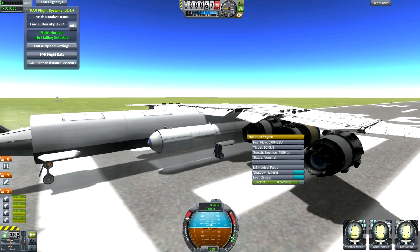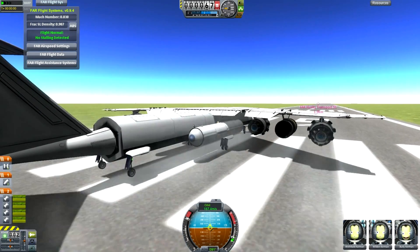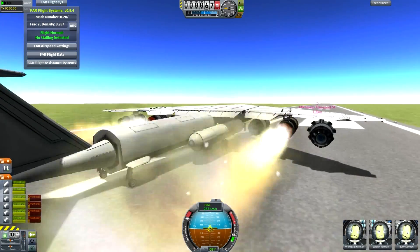Here we are, we're spooling up with the brakes on. Once we get to 100%, we're going to cut the brakes. And for some reason they take a while to disengage, but eventually they roll down the runway, we fire the engine, and we take off at ridiculous speed.